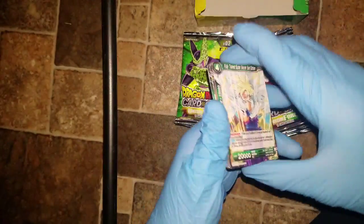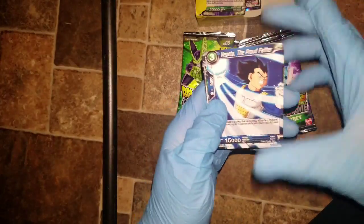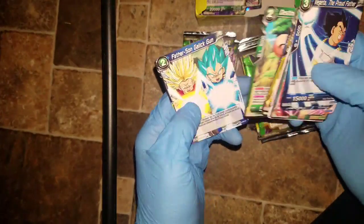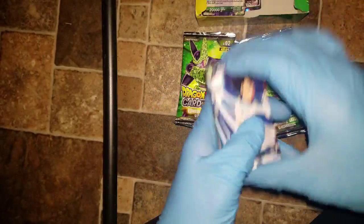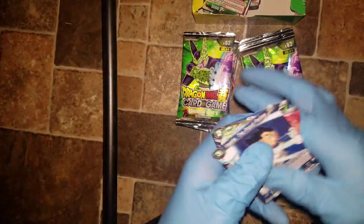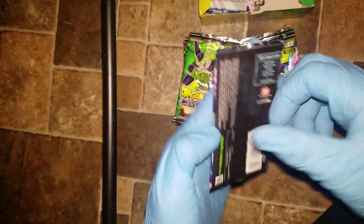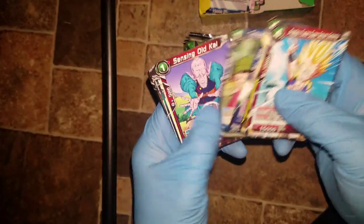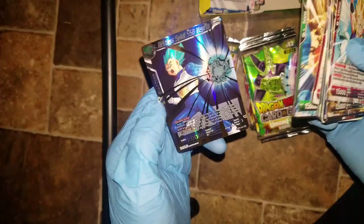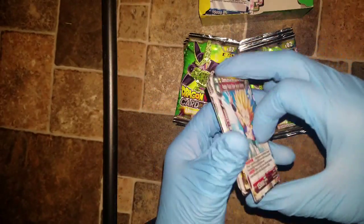I do not know what a lot of these cards are — I'm very new to the game and I don't know what's good. Ooh, this is actually a really nice looking card. A lot of these card artworks are really gorgeous. I know they have the rarity over here on the corner — this is a rare. Apparently there is a super secret rare in the set, like one per case, and it's a Vegito. Here goes a super rare: Relentless Spirit Super Saiyan Blue Vegeta. There goes our first super rare.